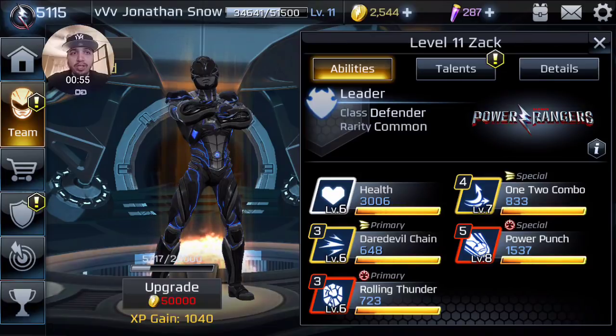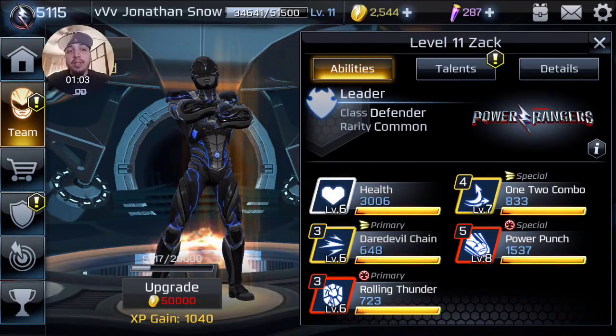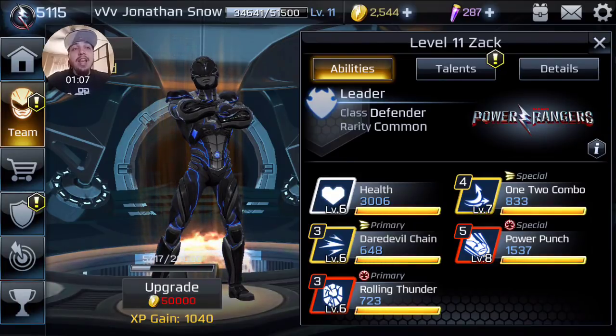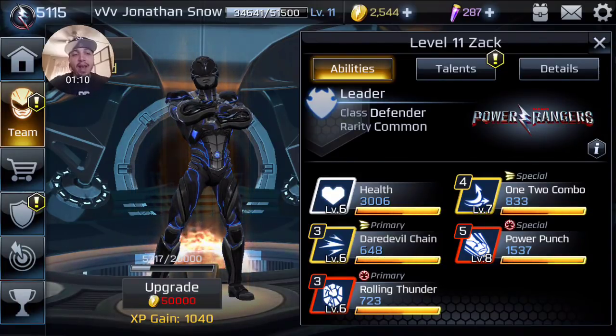Not a lot of people know that, but his 1-2 combo was seriously like an instant strike. It was very, very hard to block. It actually took about two patches for Enway to actually reduce the speed on it, because even when they first reduced the speed on it, it was still very hard. It's almost as instant as Ninjor right now — the problem that Ninjor has. So it was really fast.